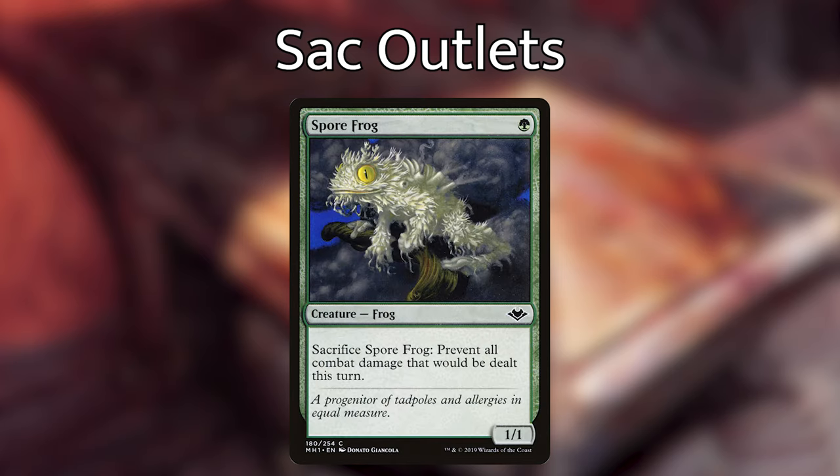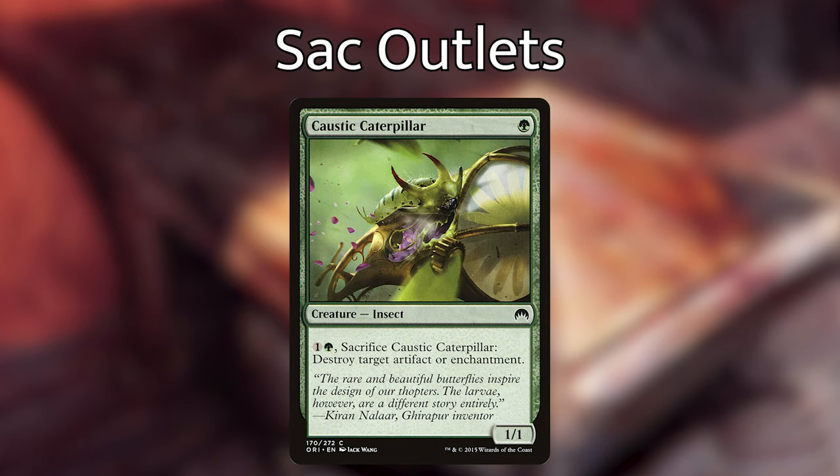Spore Frog is a 1/1 frog for one green — sacrifice Spore Frog to prevent all combat damage that would be dealt this turn. This little guy has saved me multiple times, especially when you're down to one opponent trying to kill you with combat damage. With Marin out, you can stall until you get ahead on board or set up your win conditions. Caustic Caterpillar is another 1/1 for one green — pay one and a green, sacrifice it, then destroy target artifact or enchantment. Great removal that's easy to recur with Marin, though it costs mana each time.